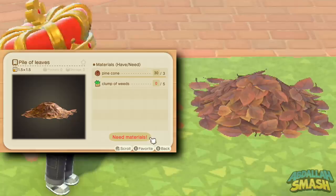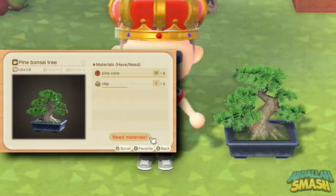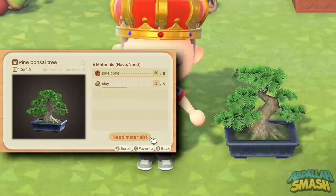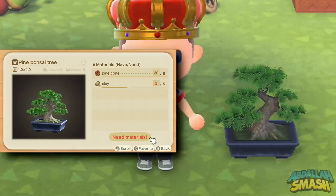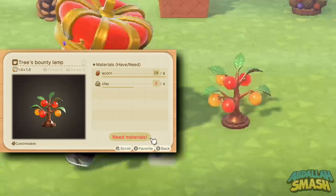In case you haven't seen it already, we also have a Pile of Leaves in the darker color, reflecting the change of the seasons. So whether you want the yellow one or the brown leaf pile, you've got options. Next up is the Pine Bonsai Tree, which looks really cool. Bonsai trees in real life can be over a hundred years old and passed down from generation to generation, so enjoy this one while it's here.